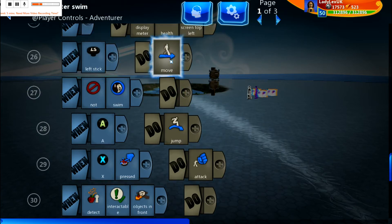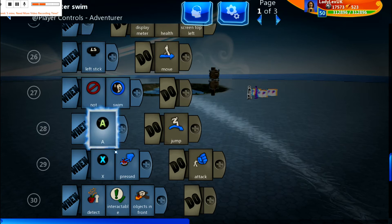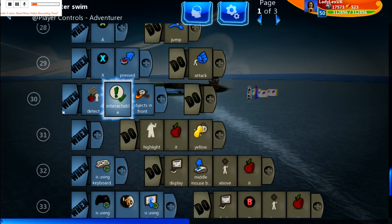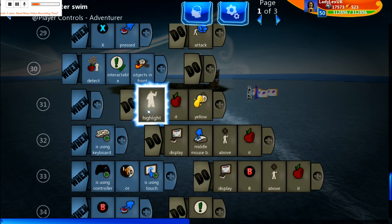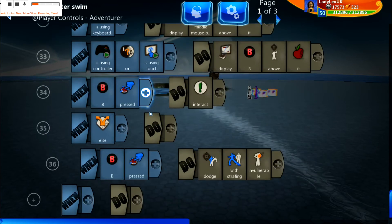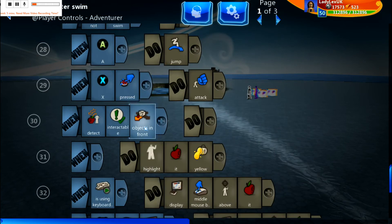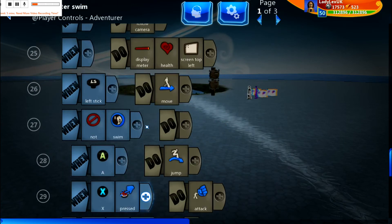Then you've got the rest of the brain, which is pretty much the same as on land. We have ballistic move, the same as on land, but when not swimming A is jump and X plus is attack — so attacking and jumping are disabled for display but the protection is still used, and all of that works exactly the same as before.